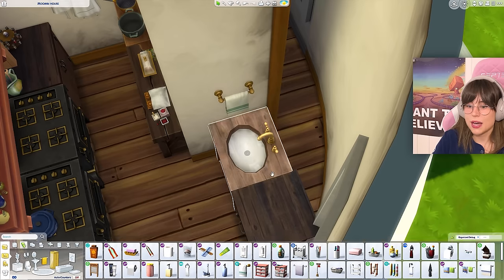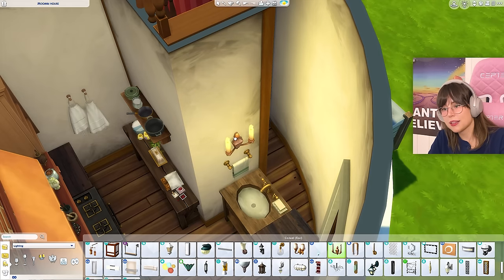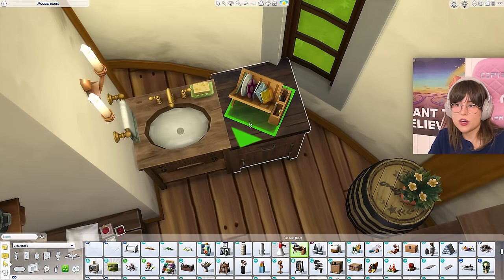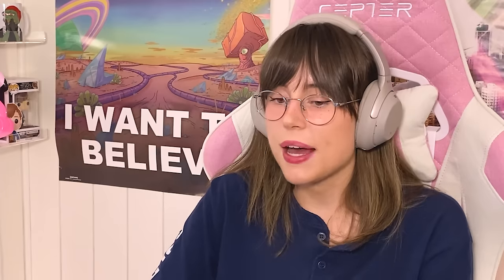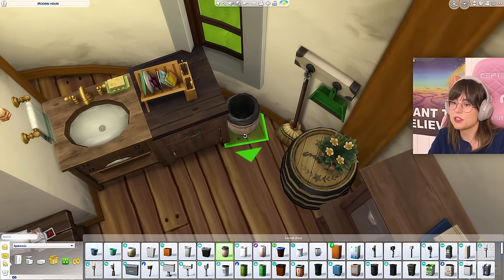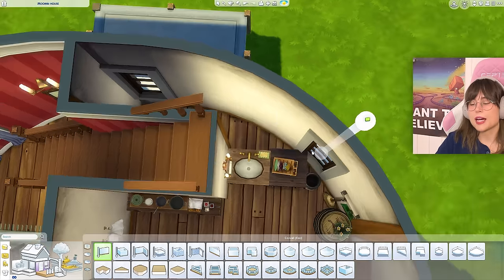We can have a little towel there, a little bar of soap, a candle, a little washing station, and of course a broom — you need that. And of course a little trash can — this wouldn't be a kitchen without a trash can. Now — what am I going to do? I can't use walls at all because if I put up a wall here it's going to go out.